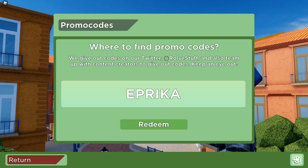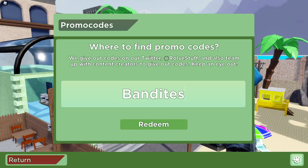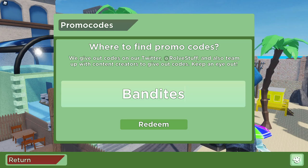We still have a bunch of codes coming up, and make sure to watch until the end if you want to redeem the secret code. The next code is going to be 'BANDITS' — Bandits with an S at the end. Make sure you type it the same way or it's not going to work. Let's go ahead and redeem this one — it's a working code as well.